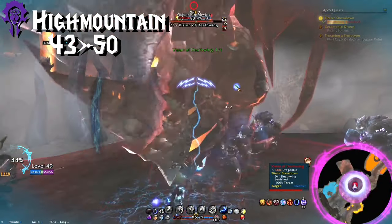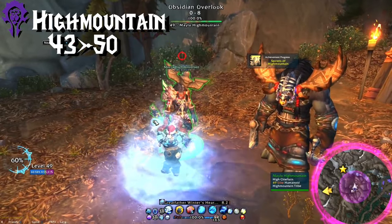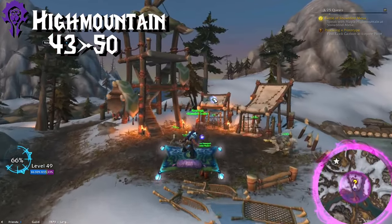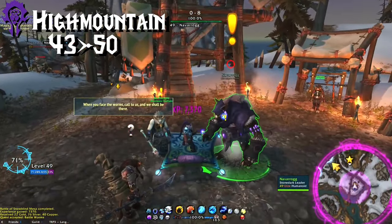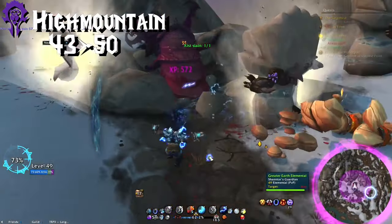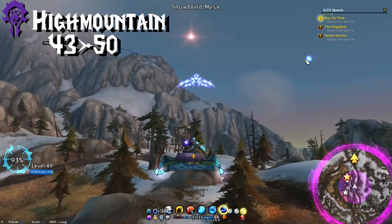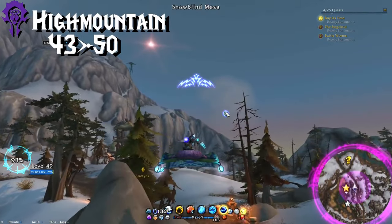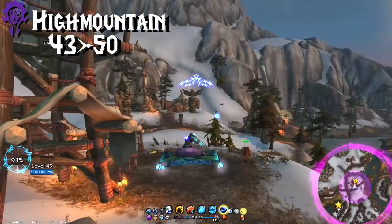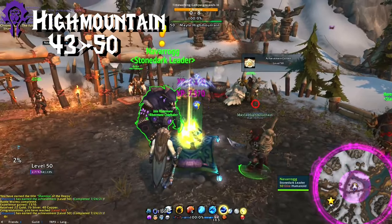Now do that entire quest chain, including the bonus objective down inside Neltharion's Lair, and then hearth back to Thunder Totem at the very end. Turn in that quest and the Drums, and then move on to Snowblind Mesa. Partway through the Snowblind Mesa quest, you'll come across the big worms. When you get those killed or almost killed, hop over to the ridge and do that quest you got from Nessingwary. Then after you do those three, finish the other quests in that area and continue. There isn't much of the zone left, and the rest is linear. You may not even need to complete the zone before you hit 50.